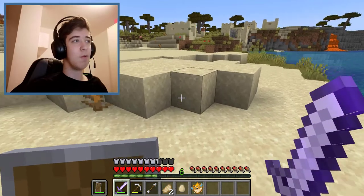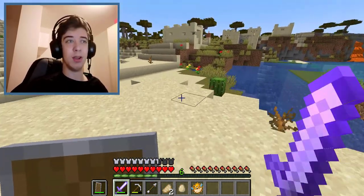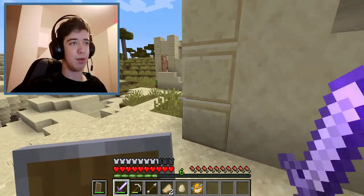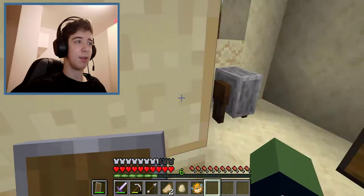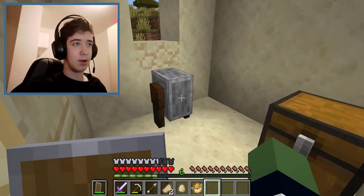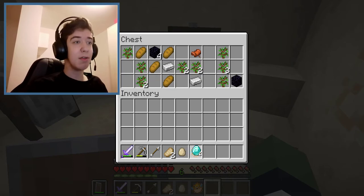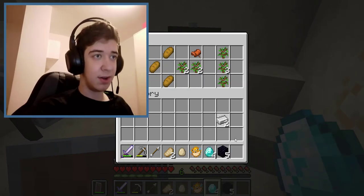I feel bad killing it but I really want to create water breathing potions so I can swim underwater. Anyway, before that let's check out the village to see if they have any cool stuff. This one has a furnace — nothing in it. Oh wait — that is actually pretty good!